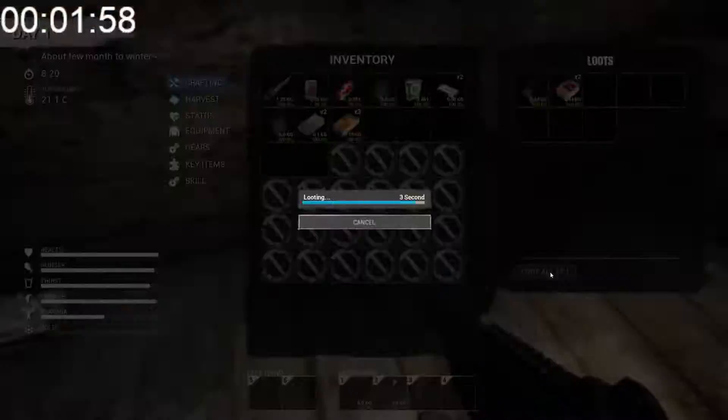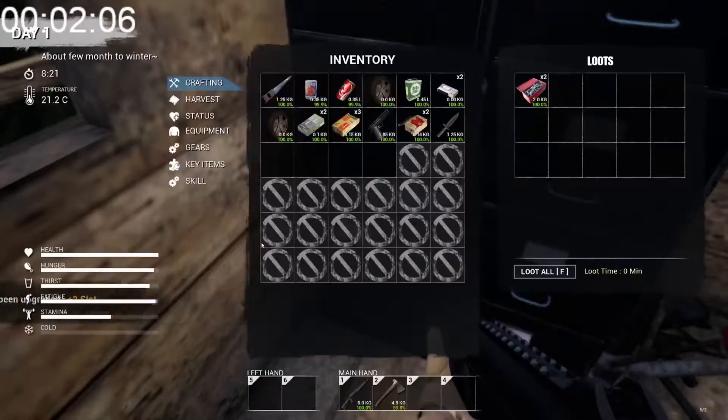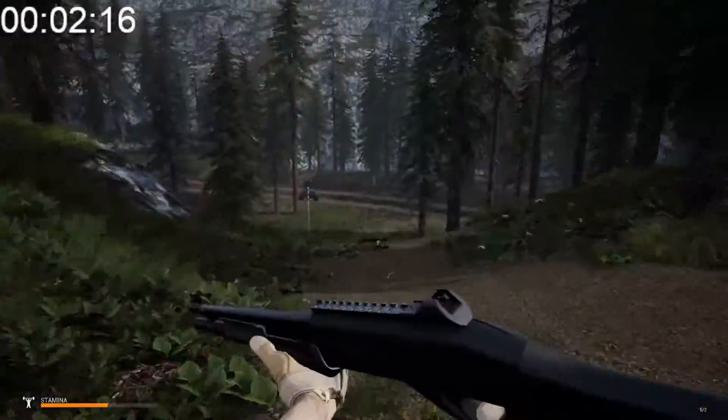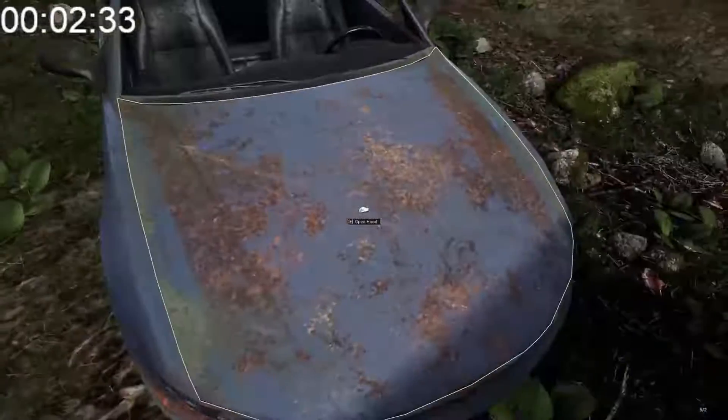All in all, we've got a fully working car and a bunch of weapons and ammo out of the deal, a couple of tools — pretty good for the first 10 minutes. You can get that out of the way so the rest of the game goes a lot easier.